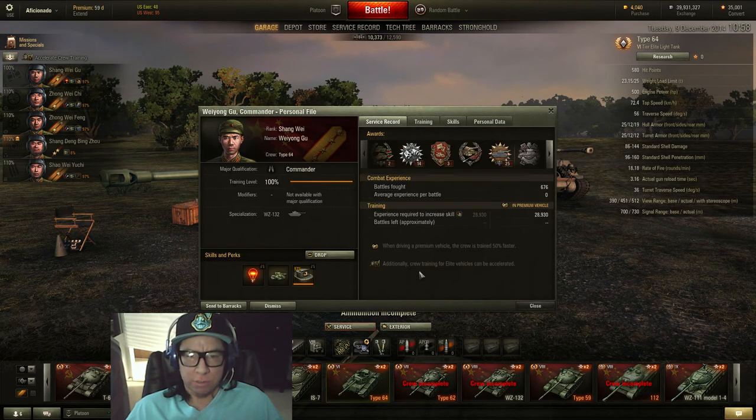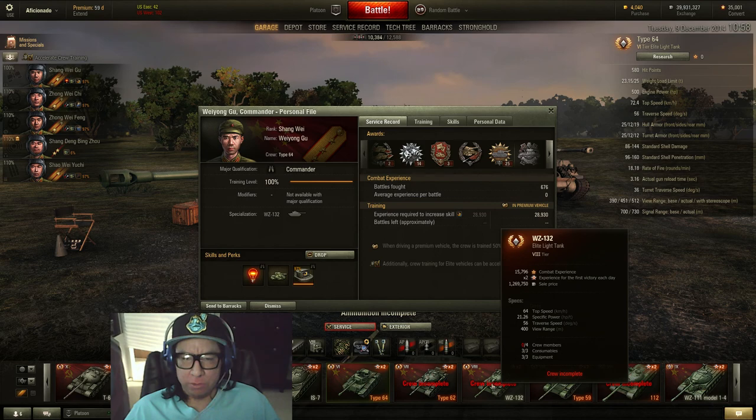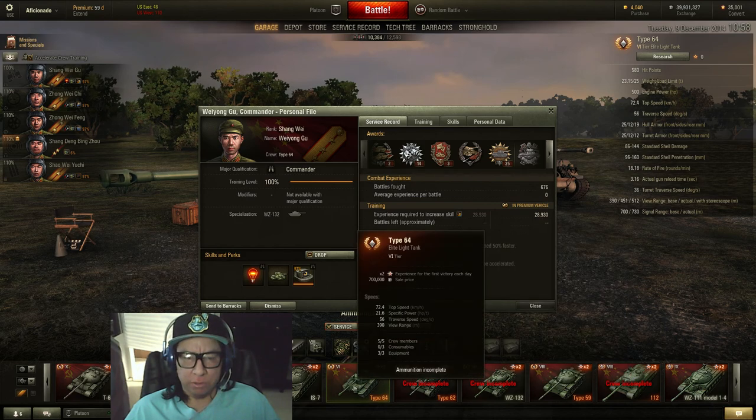So there it says: when driving a premium vehicle, the crew is trained 50% faster. So it makes sense — if you want a really good 132 crew, just put your crew into one of these premiums, the Type 62 or the 64, and just play games.